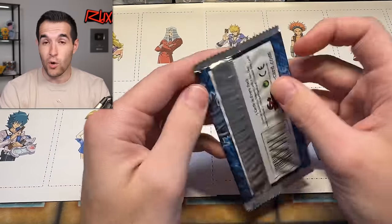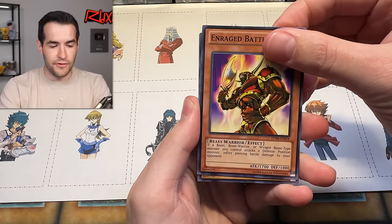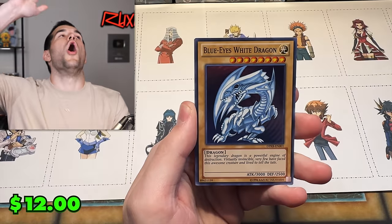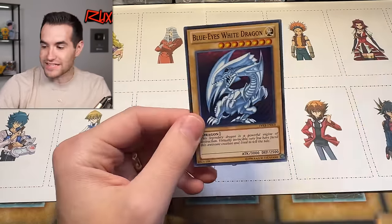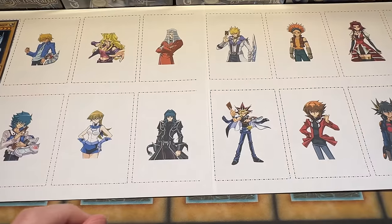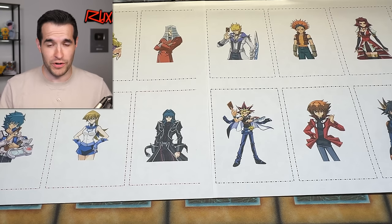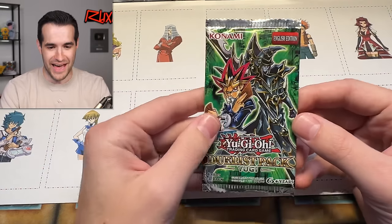If we get an ultimate rare out of Kaiba's pack that's a five pointer — we slam that down right away. We have Raging Battle, Dark Clown, Ring of Defense... Blue-Eyes White Dragon, super rare! And Force Raider — but we're throwing down Blue-Eyes White Dragon for Kaiba. That's a three pointer! We now have three points on the board — we've officially entered giveaway territory.